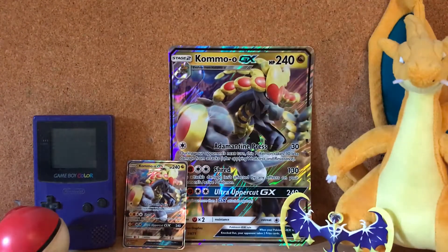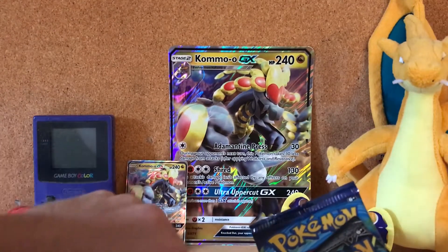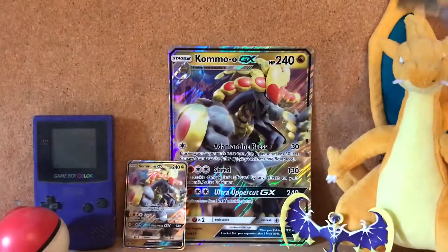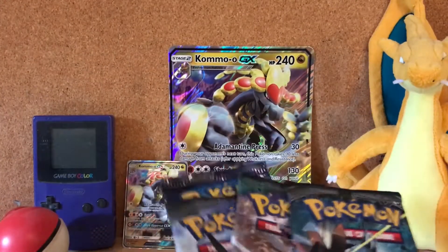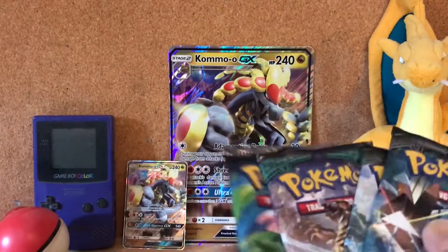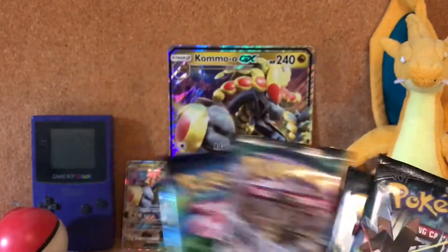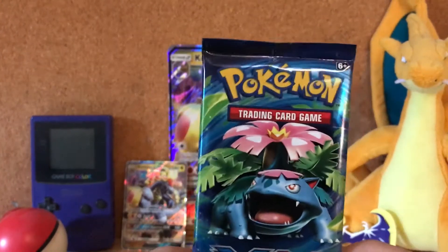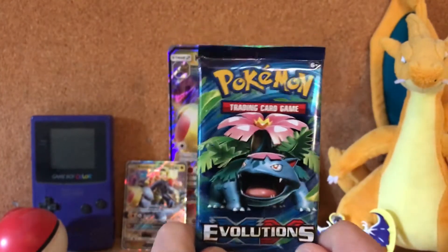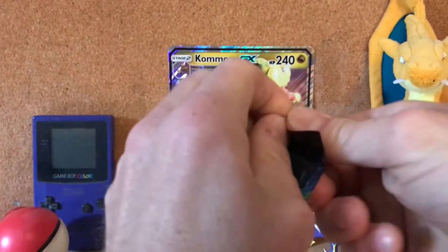All right, so then we have these four packs and a code card. As per usual, I'll open them up in order of release, so we'll go Evolutions, Sun and Moon, Guardians Rising, and then the two Burning Shadows. I don't know why they chose to put Evolutions in here rather than the base Sun and Moon pack, but whatever.